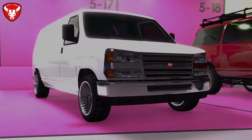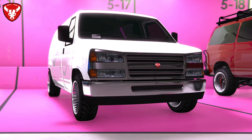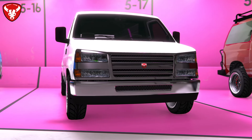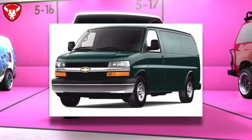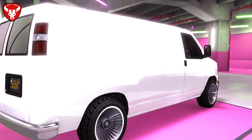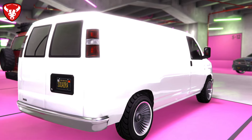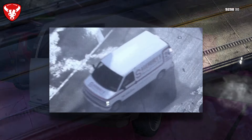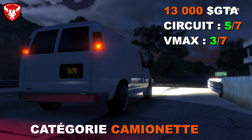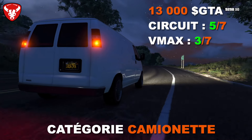Le Bravado Rumpo est un fourgon connu de la série GTA depuis GTA 3, Vice City, San Andreas. Autrefois inspiré d'un Dodge, il est maintenant basé sur un Chevrolet Express de la fin des années 2000. Il a la particularité d'avoir 4 places — 2 devant, 2 à l'arrière. Il a aussi été aperçu dans le trailer de GTA 6. Il coûte 13 000 dollars, toujours disponible. En performance : 5ème sur 7 en circuit et 3ème sur 7 en VMAX.